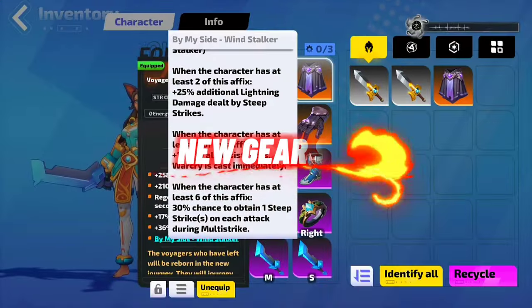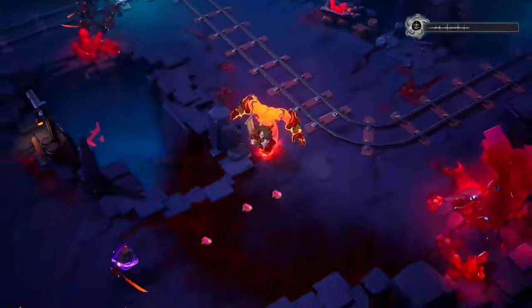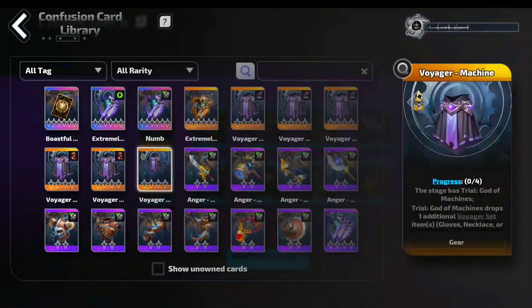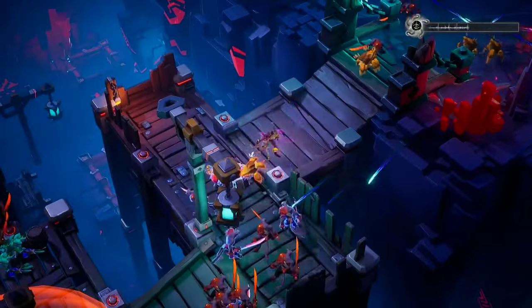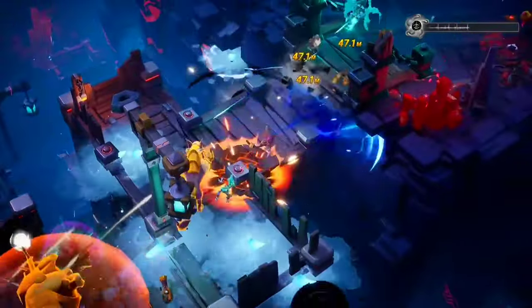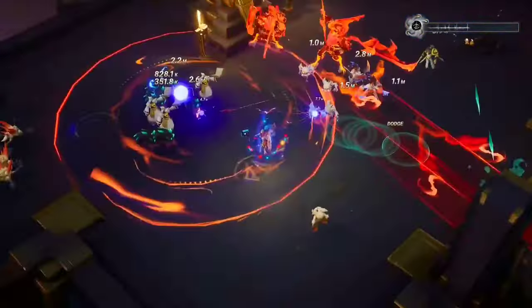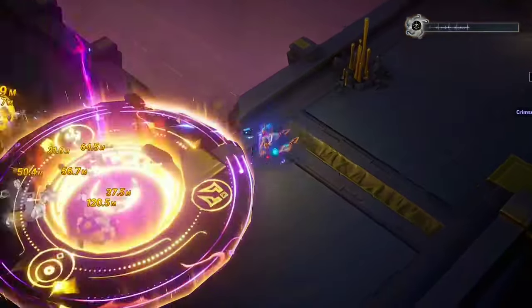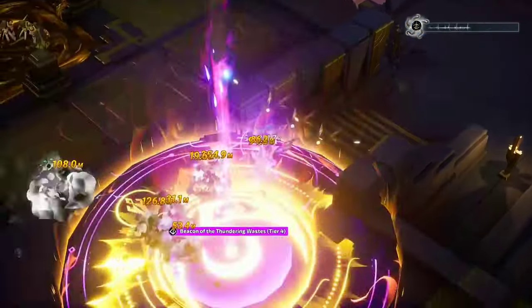Starting your journey as a hunter can be overwhelming, especially with the variety of gear available. To address this, they introduced set gear drops in the early to mid-game stages. These sets consist of six pieces, and equipping two to six pieces grants additional bonuses, helping hunters set clearer goals and improving their overall experience. While set gear is great for early and mid-game use, hunters may need to mix and match gear in later stages for optimal performance. They also introduced youth edition prototypes for popular high-threshold legendary gear — these prototypes have slightly weaker effects but are easier to acquire, allowing hunters to explore different builds more freely.